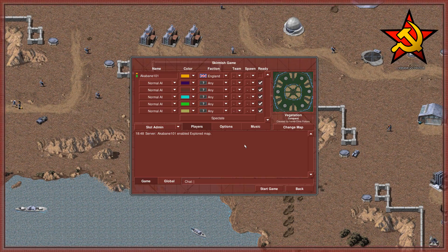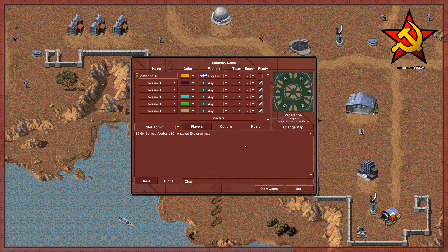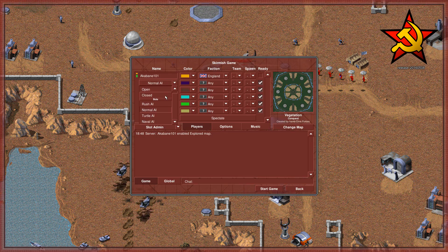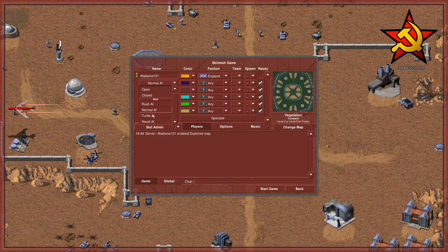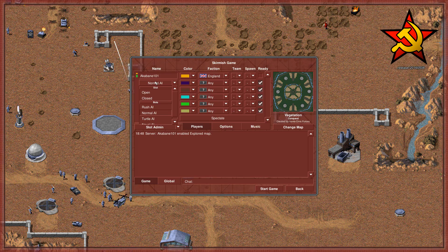Today we're gonna be doing a free-for-all match against a bunch of normal AI. Just to show you what options we have for AI: we have Rush, Normal, Turtle, and Naval. We can also open it up to the public, but we're playing normal skirmish mode — not online — though there is an online mode for this which is absolutely phenomenal.